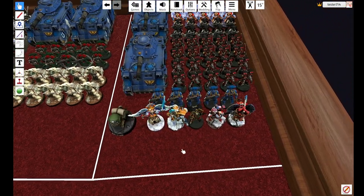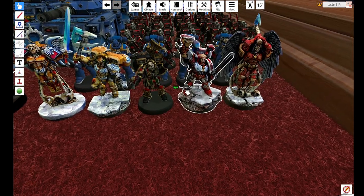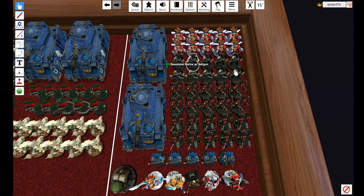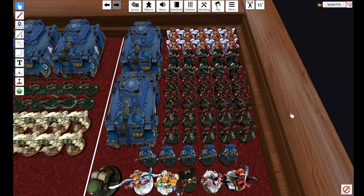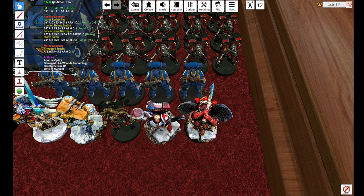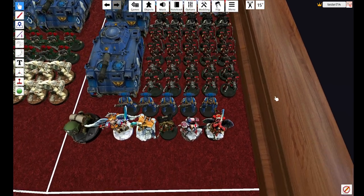Blood Angels — 'booty angels, booty booty booty rocking everywhere.' I have a big meme: Brother Corbulo, because he can go with Devastators and give them a five-up feel no pain — I think it's funny. Astorath with one Death Company squad, and Lemartes with the other. One squad has hammers, the other has chainswords. Lemartes provides lethal hits and Astorath provides devastating wounds — so give Astorath to the chainsword squad and Lemartes to the hammers. Best of both worlds.